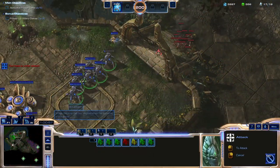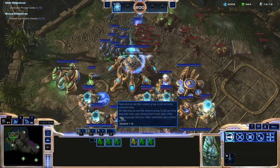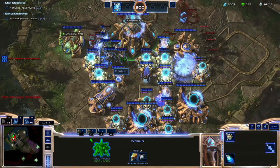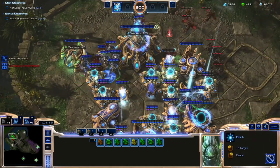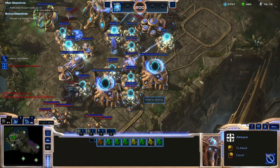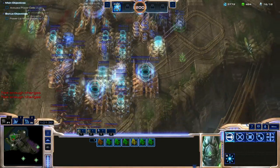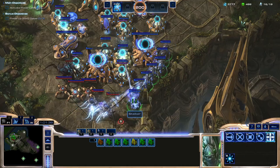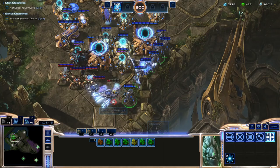Against the attack waves, that's just not going to work. And here's ultimately the biggest issue — you need all three of those structures I mentioned. If your defenses fall and you don't have a forge, you die. If you don't have a gateway, you can't make a cyber core and you can't make any offensive units, which leaves you dead in the water. And if you don't have a cyber core, you can't make stalkers, which are 100% required to beat this mission.